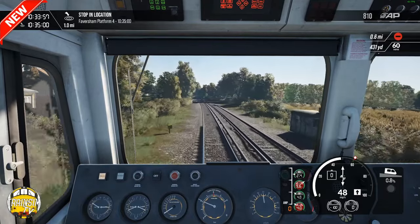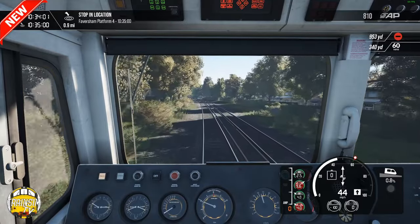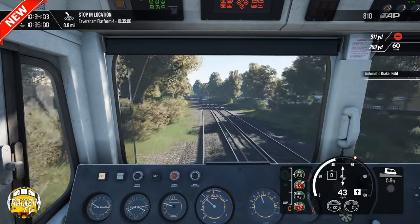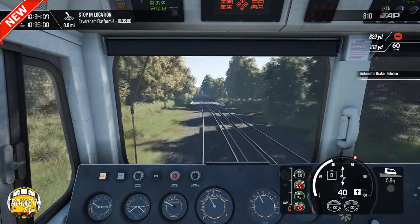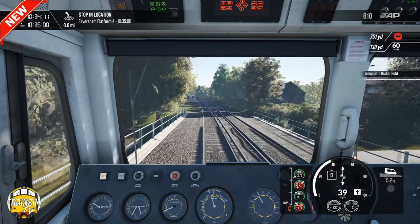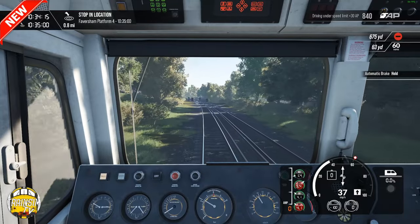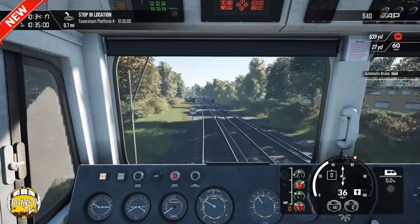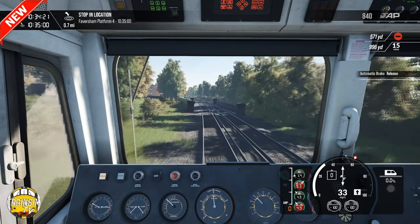So you're getting a good amount for £4.99 if you're just buying that on its own. If I recall correctly, it was around £13.99 if you get all three together in the bundle — you save a pound or two. These three packs give something new to all the new core routes for TSW3, which is quite cool.